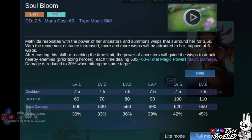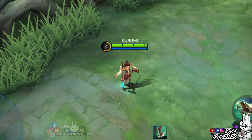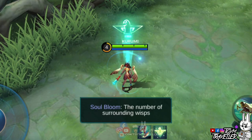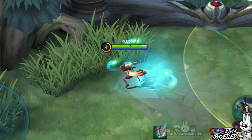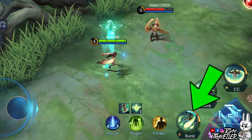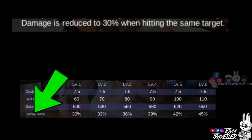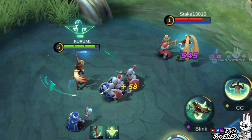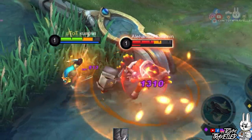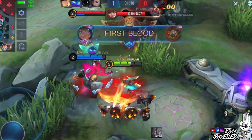Matilda's first skill, Soul Bloom, lets her summon wisps to surround her. Upon using, she summons wisps to surround her for a few seconds. Every distance she moves during the duration, she attracts more and more wisps. After casting this skill again or when it reaches time limit, the wisps will attack nearby enemies and deal magic damage to the target. The magic damage is reduced when it hits the same target. The wisps prioritize enemy heroes first before minions. Even just in the early game, the damage of the wisps is massively impressive.